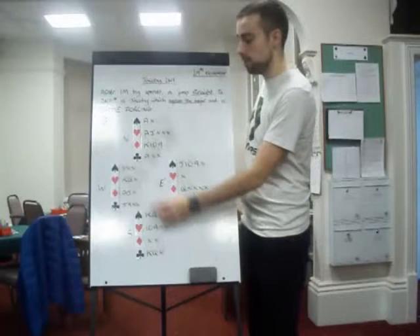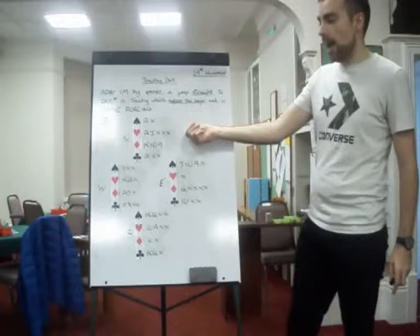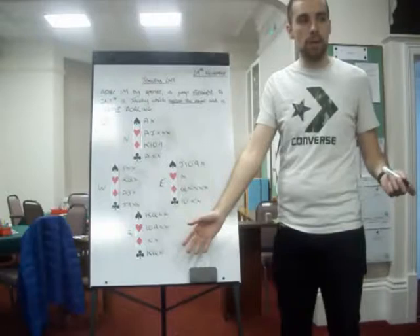Now, North has still got a pretty good hand, so they could show a control if they wish. Don't forget you can show controls after one major, three major. So four clubs would show the ace of clubs. As it happens, South is not interested, because they're a minimum with no controls themselves. So they'd just bid four hearts anyway. So whatever happens, you don't go to slam.